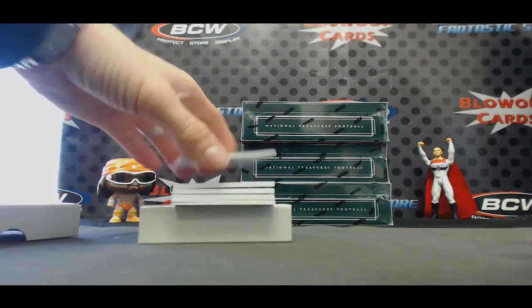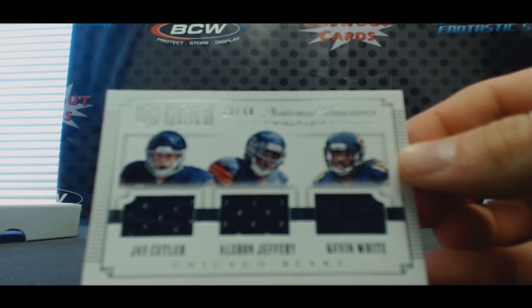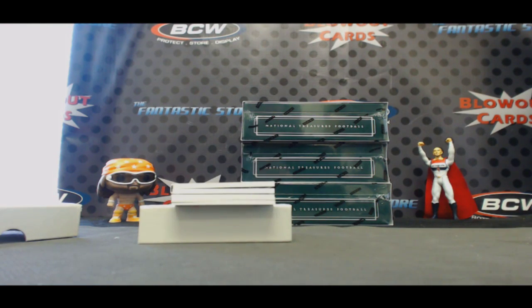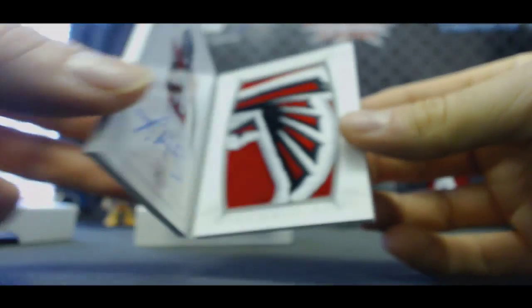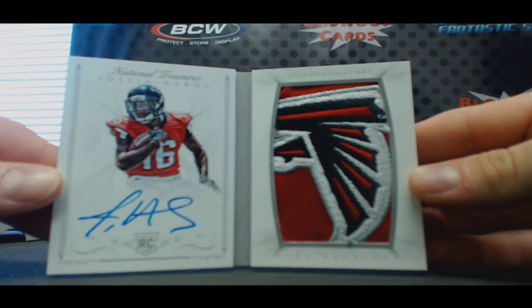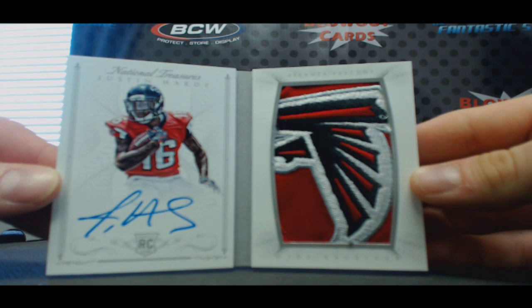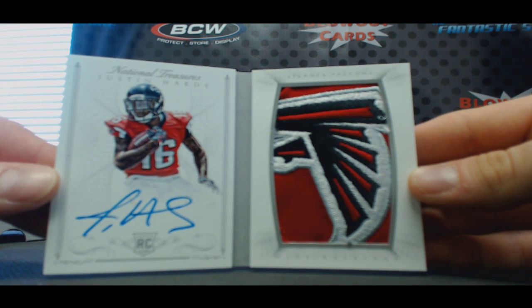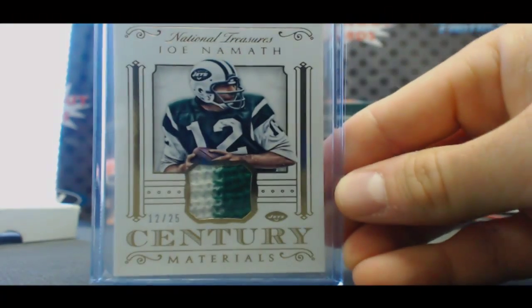Bears triple — Jay Cutler, Alshon Jeffery, and Kevin White, number to 49. For the Falcons — Falcons was Jason Hill. Jumbo signatures with the entire Falcon on there. Justin Hardy, awesome. Wowzers. Number to 99, Justin Hardy. Here is the Namath Century Materials to 25.